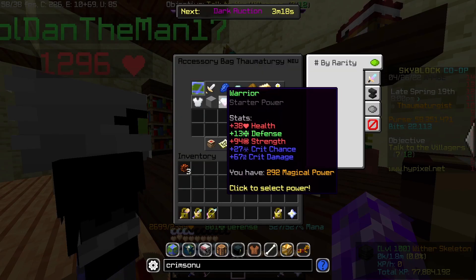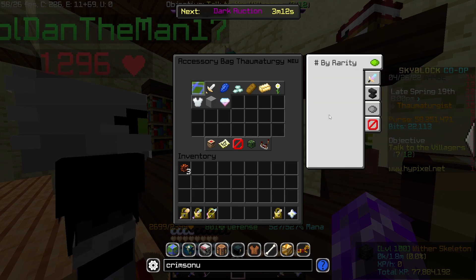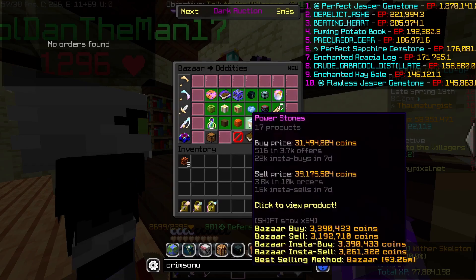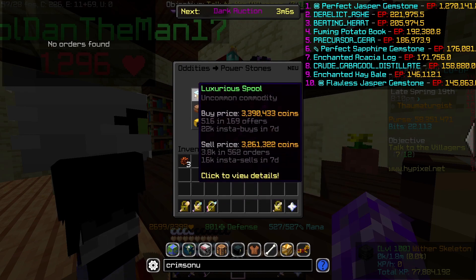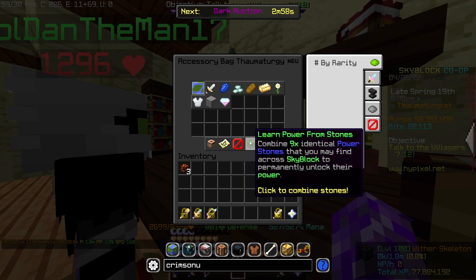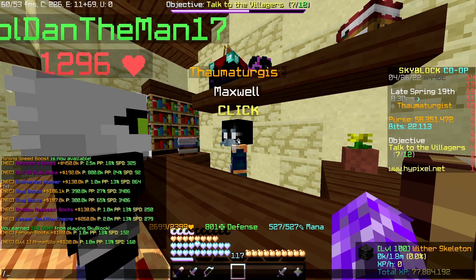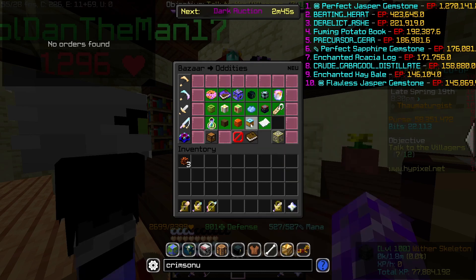Maxwell shows you all of these powers that you can equip. You can learn different powers by buying power stones on the bazaar and combining nine of them to find their power. Then once you find that power, you can equip them at Maxwell. Let me give you an example — I'm going to go to the bazaar.